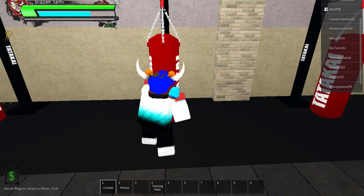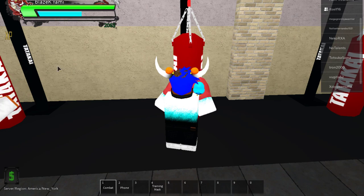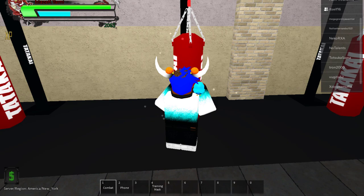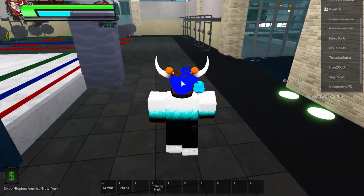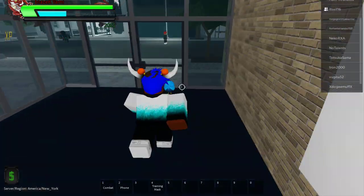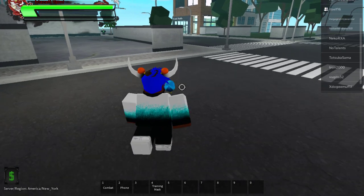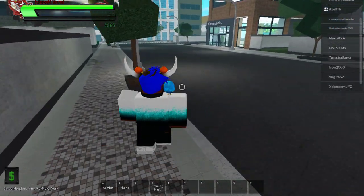After buying gloves, click on the gloves and then click on Combat and you'll be able to fight. If the yellow bar disappears, don't worry — all you need to do is get a job and then go to the store. Let me show you where the store is. From the gym it'll be this way.